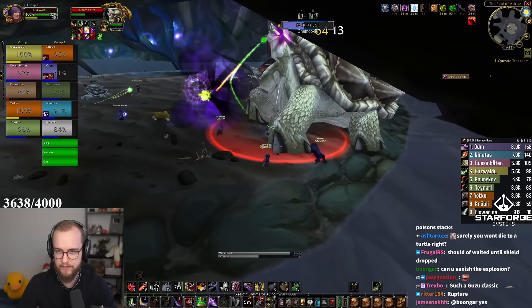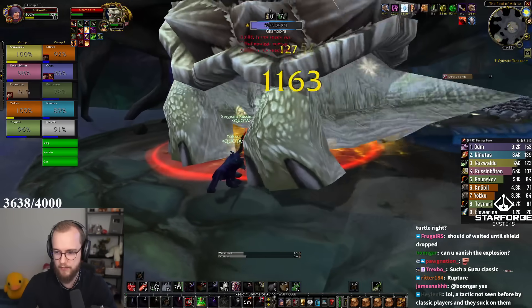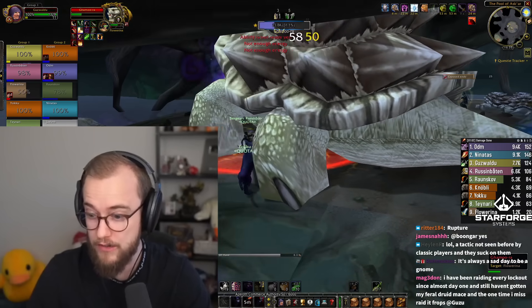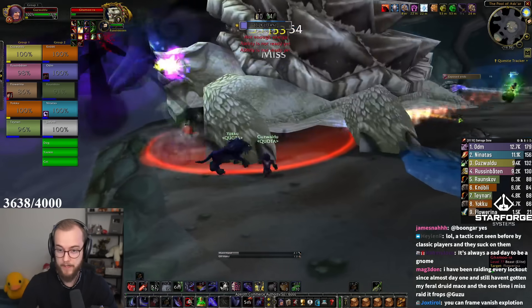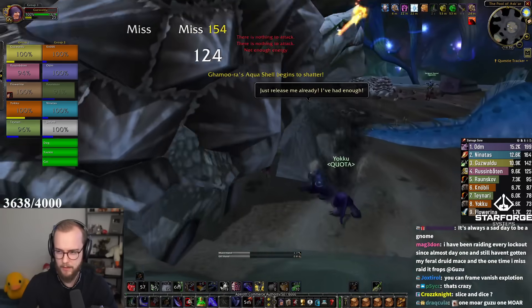I guess we should Rupture them — if we have that many combo points and nothing to dump them on, we should just use a Rupture. 1100 Invenom — that ain't bad at all. I can vanish the explosion, right? Even with that, that's not bad at all.